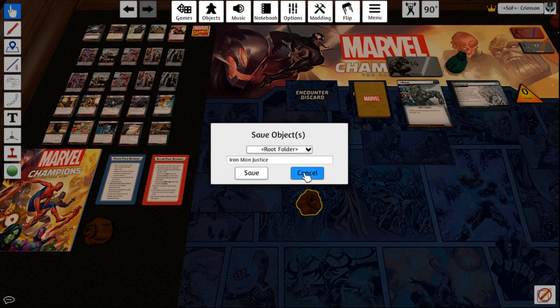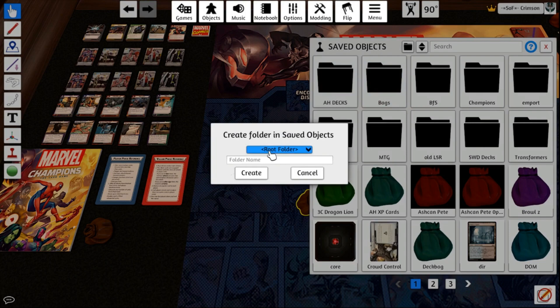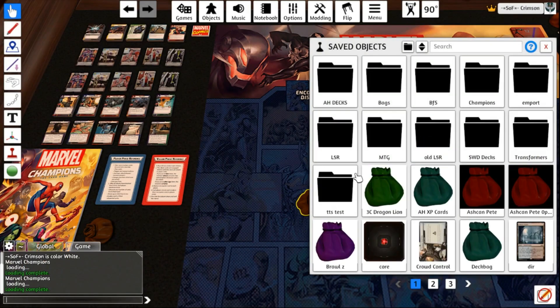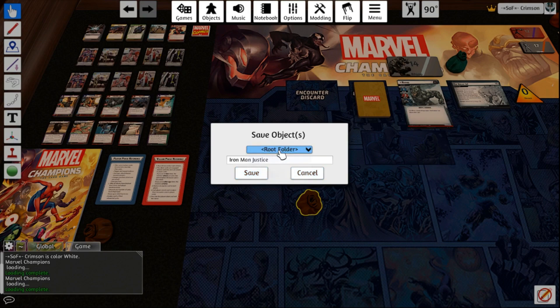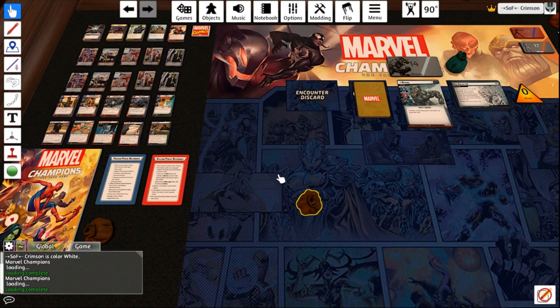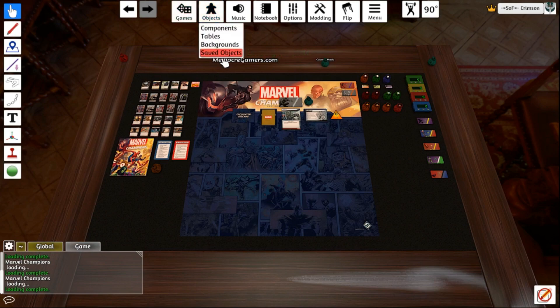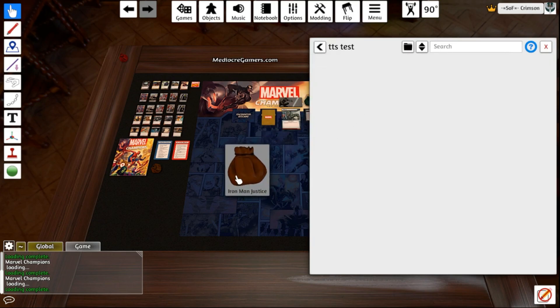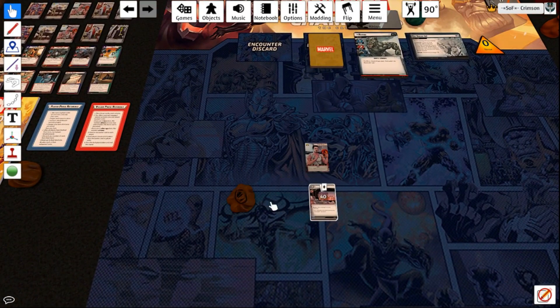Don't hit Enter, just click off. So now we have a bag, we have a deck inside the bag, and the bag is named. How do we save it? Right-click and go to Save Object. It's going to say Root Folder — Iron Man Save — but we don't want to save it in the root folder. So hit Cancel, go to Objects, Saved Objects, and create a new folder. Name it something like Tabletop Simulator Test. Right-click on it, go to Save Objects, click the dropdown and select your Tabletop Simulator Test folder. You should name it Champions or Marvel Champions — but now it's saved. If we reload the table and want to play, go to Objects, Saved Objects, Tabletop Test, and there's our Iron Man Justice deck. Drop it onto the table and there's all the stuff we just made.